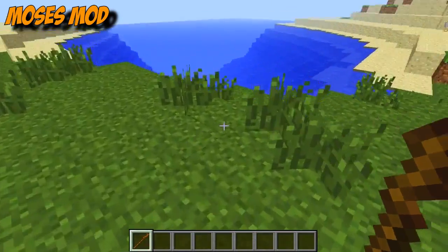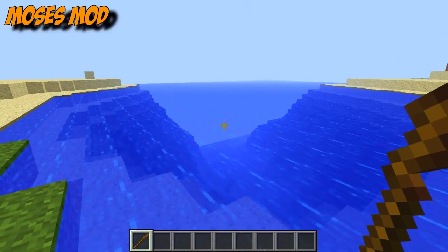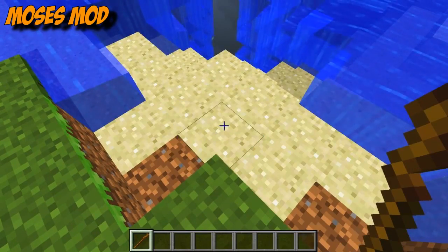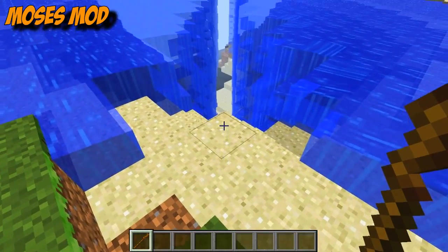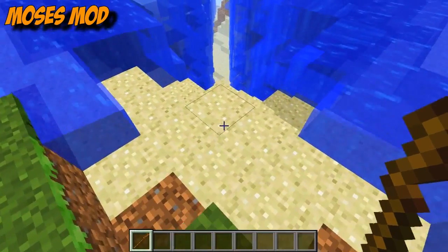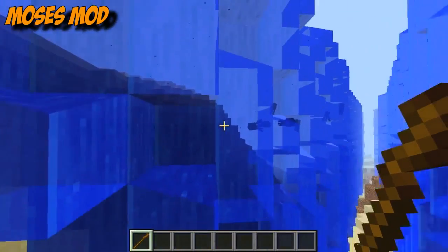Let me show you what it does. If you go over to water with the Staff of Moses — my frames will probably drop a lot because of this — but it will split the ocean if you right-click on it. There we go, plays a nice little music and splits the ocean, nice walkway for you to go down. Imagine having more creatures or lots of mobs installed and you can have your whales and sharks swimming around in here, that would be pretty sweet.